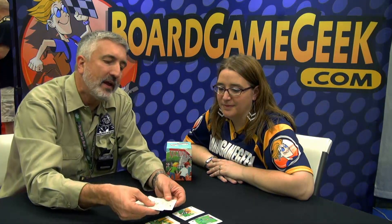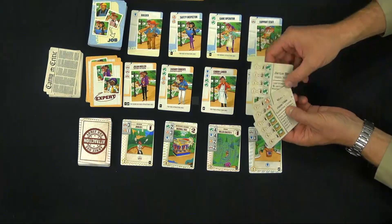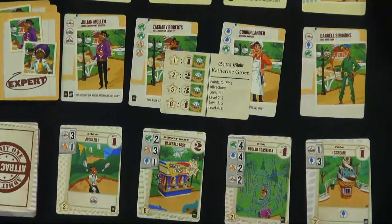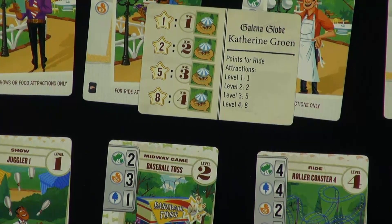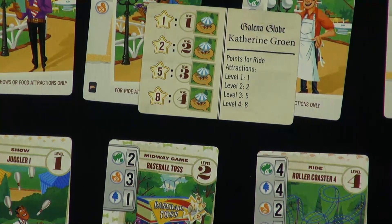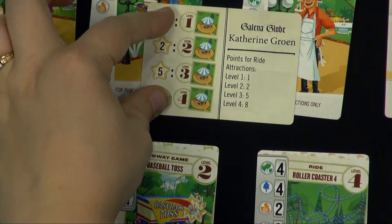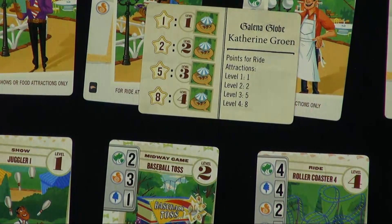These newspaper critics have types of things that they like to see in your theme park. We've got to put this one down because this is actually my first name — Catherine. Her critique is that she particularly likes ride attractions, so she gets points for level one, level two, level three, and level four ride attractions at the end as bonus victory points. Which is nice that it's represented both iconographically and in shorthand text right there as well.